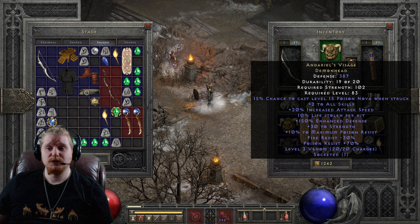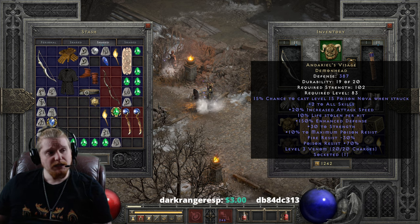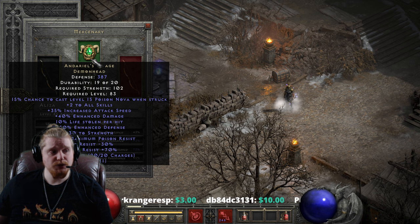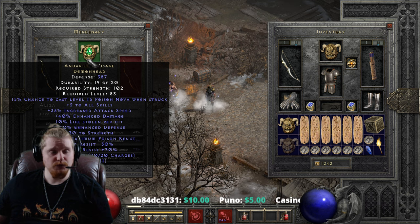We also have 20% increased attack speed on this, and it's pretty darn sweet. 20% increased attack speed in a helmet slot is very, very awesome, and you can modify it further by adding even more attack speed. For instance, I have one on my mercenary right now which is rocking a 15/40 jewel, and that jewel is making it a 35% increase, which is really darn sweet.